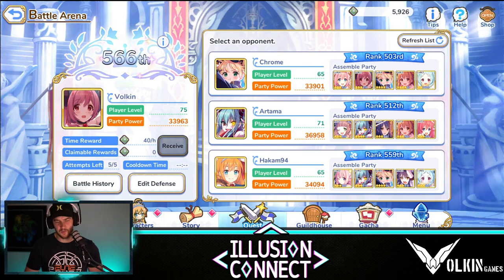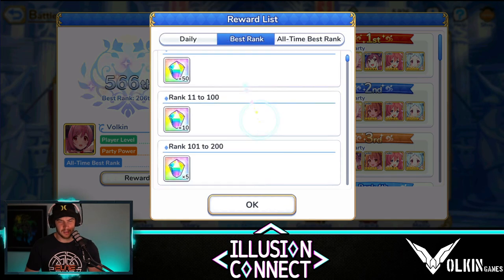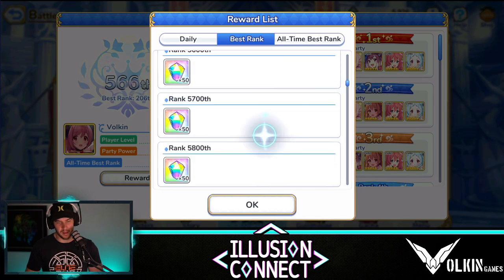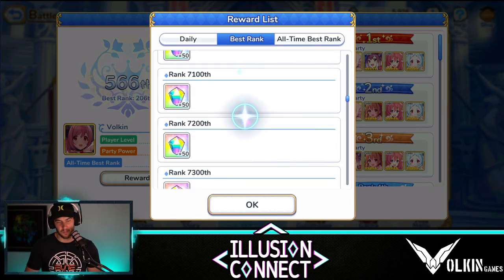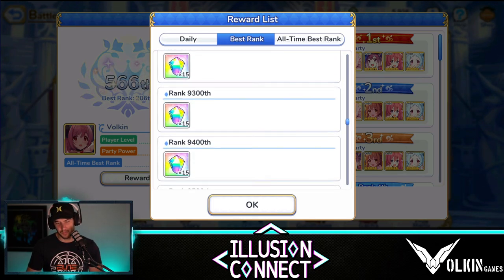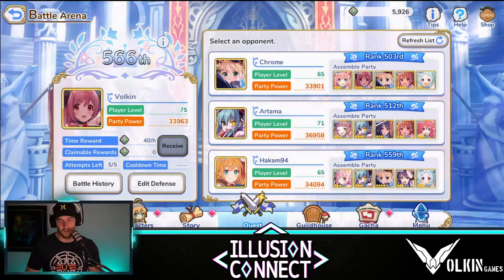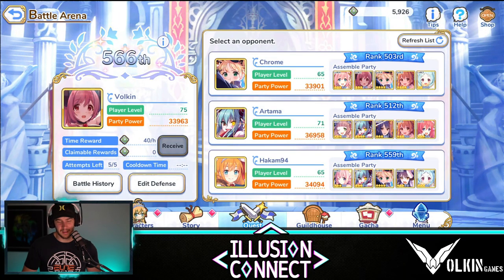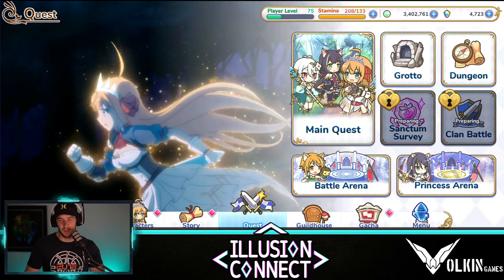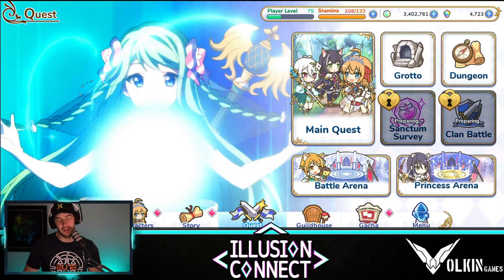On top of that, for each rank you reach — if you go to rewards list and check best rank — you can see that for your best rank you get extra diamonds, extra jewels along the way. It really does add up to a big chunk of resources in your progression. All these ranks you skip, you are going to get jewels. In the first couple of days you can get upwards of 5,000 jewels quite easily if you do a decent push in the arena. So definitely push this as much as you can. And also the princess arena — once you do unlock it, push that too, even though you'll be a bit stranded in it at first.